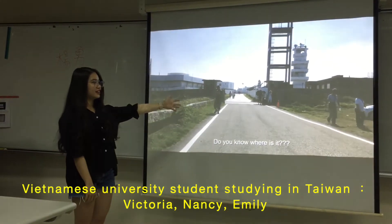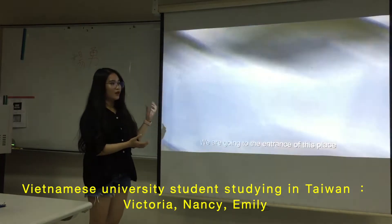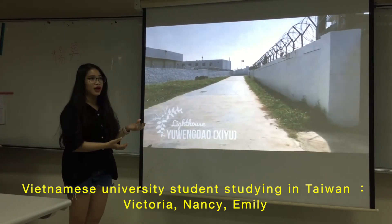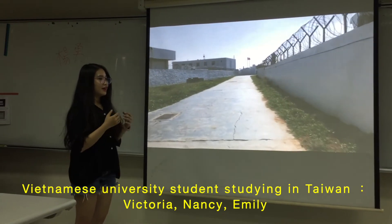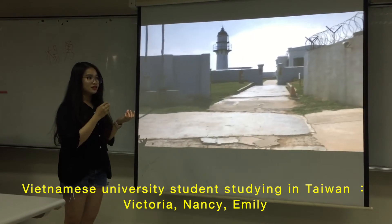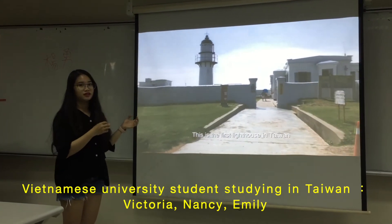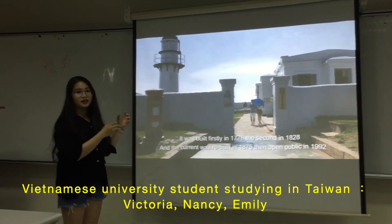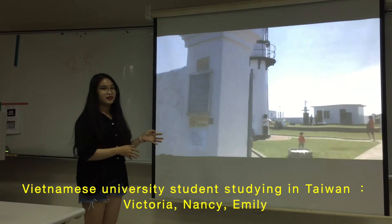This is the CU lighthouse, also called Iwandao Lighthouse. It is located in YM Village, CU Tosin. This location is suitable for a lighthouse because the CU island is higher than the surrounding islands. Many ships travel around and bring goods for trade and business. In the past there was also a military presence here. This is a modern western-style white construction, and it was built in 1778.